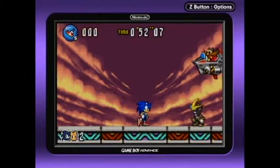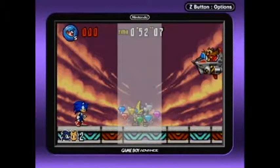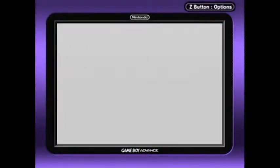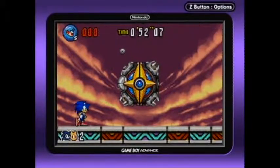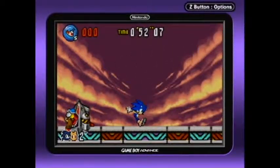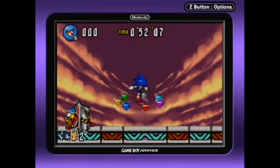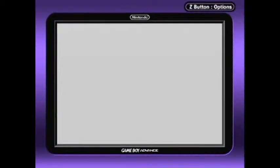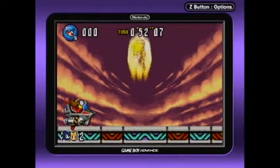Jimeral does the thing. In Emerald's programming, there's something that says whenever you get all the Chaos Emeralds, go crazy and destroy the world! And this programming clearly made it into Gemeral as well. Well, we've got the awesome music going on! In Sonic Battle, the final fight against Emerald was just as regular Sonic, but here we've got Super Sonic to do the job.